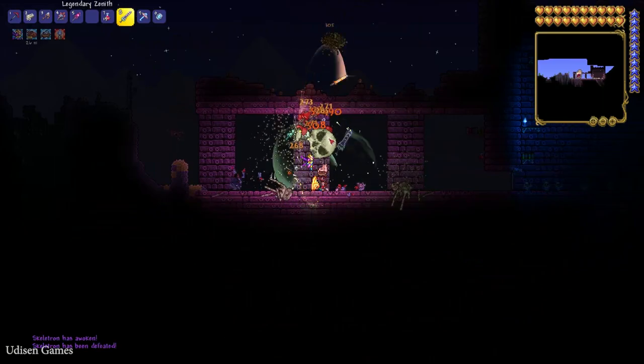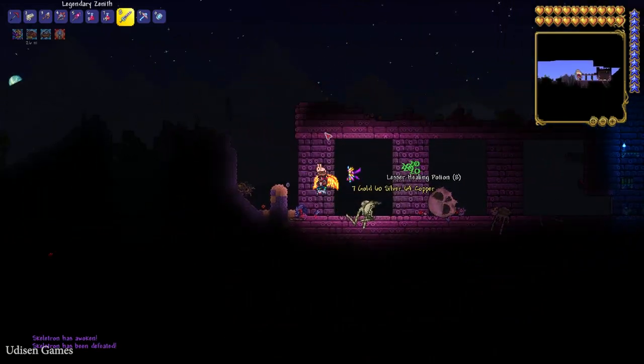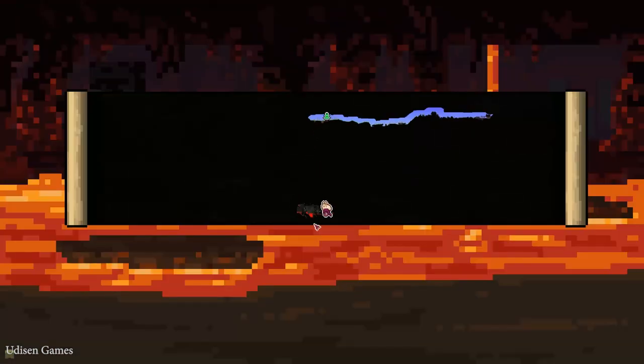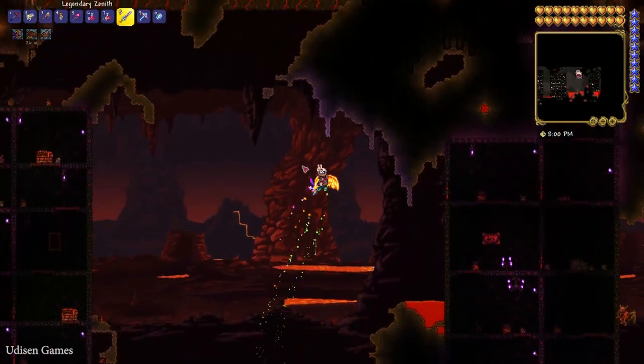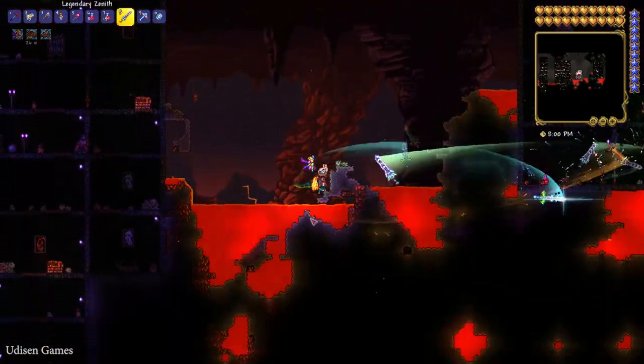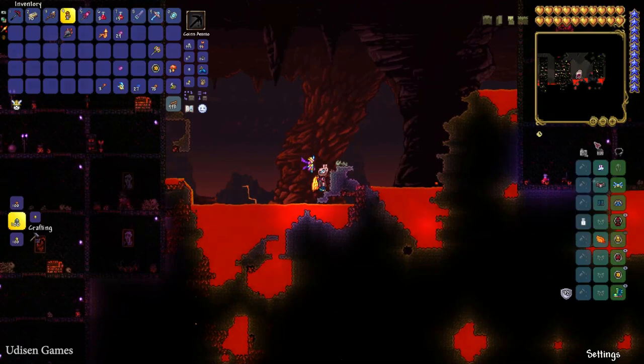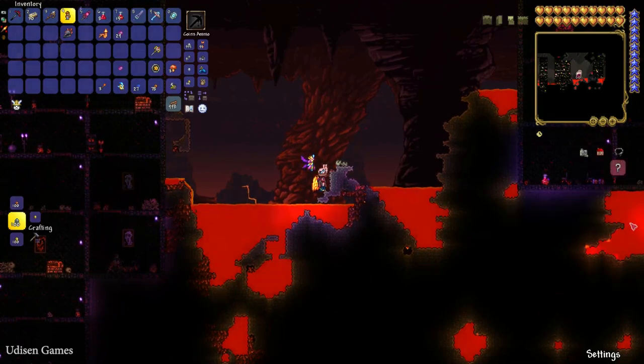Kill the Skeleton Boss. After that, go to the Underworld, which is the bottom biome on any map. Kill different demons flying around — very rarely a demon can drop the Guide Voodoo Doll. Place the Guide Voodoo Doll in your hotbar and open inventory.